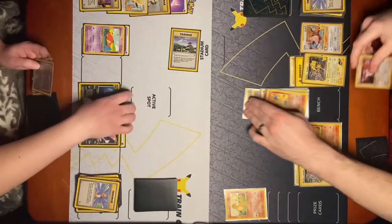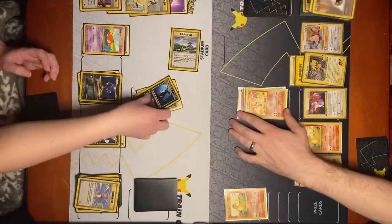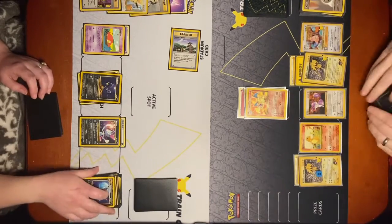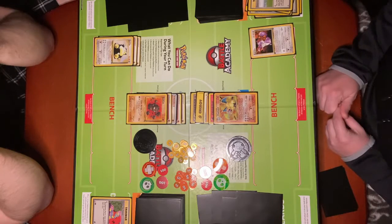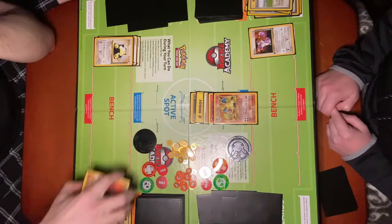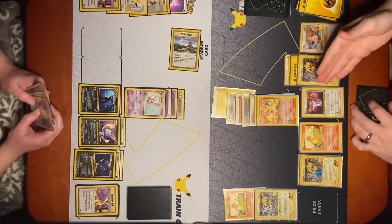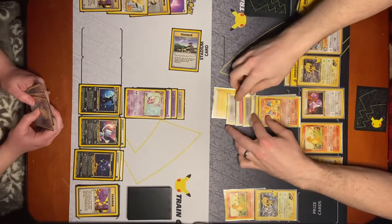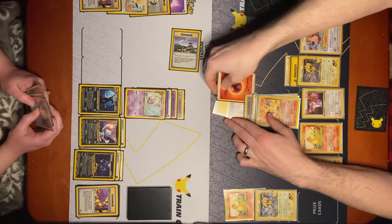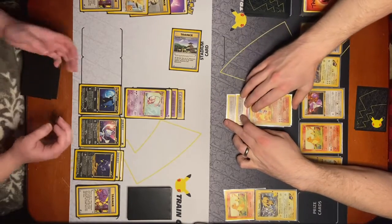He's knocked out. Retreat for no retreat cost. Energy burn, fire spin, 100 damage. Umbreon's knocked out. I take the last prize. I'm going to use fire spin, discard two energy cards attached to Charizard in order to use this attack. I can energy burn all the energy into fire type, and then use fire spin — discard two energy cards attached to Charizard or this attack does nothing. 100 damage.